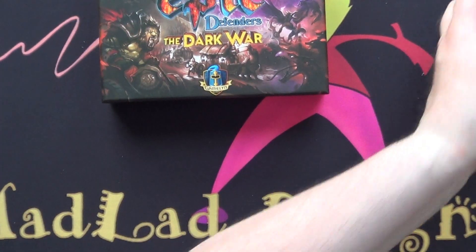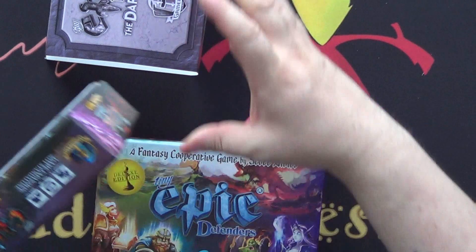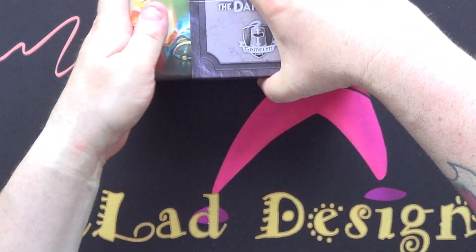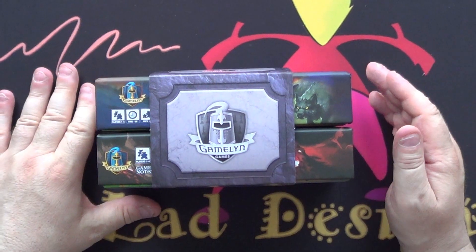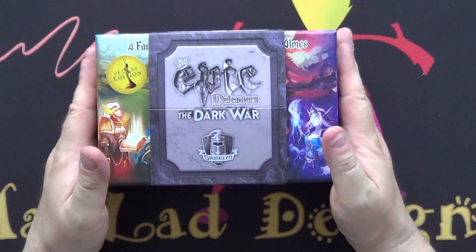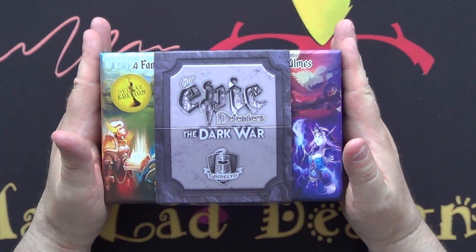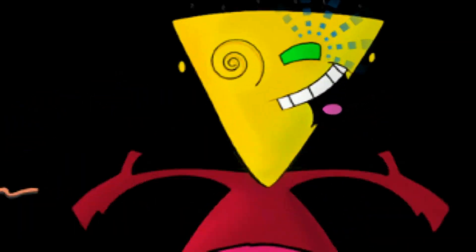So that's the Tiny Epic Defenders: Dark War. Quick look at that - in the last video we looked at Tiny Epic Defenders second edition, and then finally they are going to fit. Now which way do they fit - like this and like this - into the sleeve. Oh, that's lovely. So that is how you do it: Tiny Epic Defenders and Dark War. So there you go guys, that is an unboxing of Tiny Epic Defenders and the Dark War second edition. I hope you enjoyed it. I certainly will be doing a playthrough sometime when I get round to it, but until then I'll catch you guys later. Bye bye!